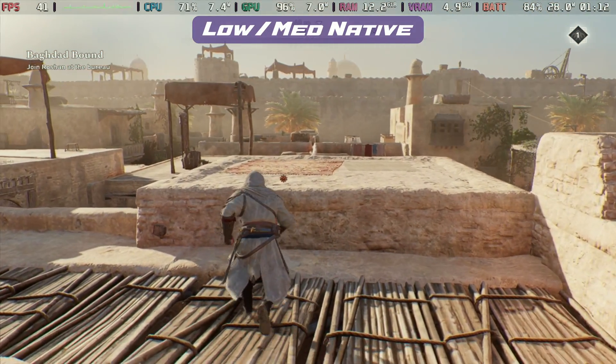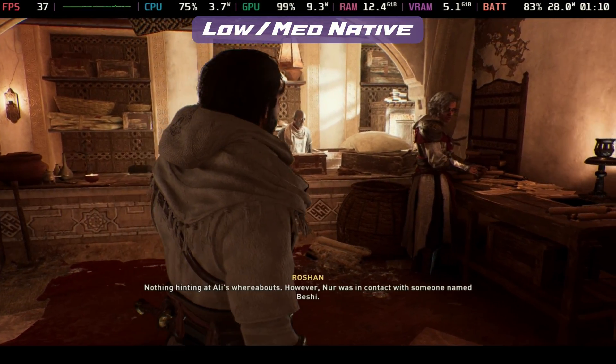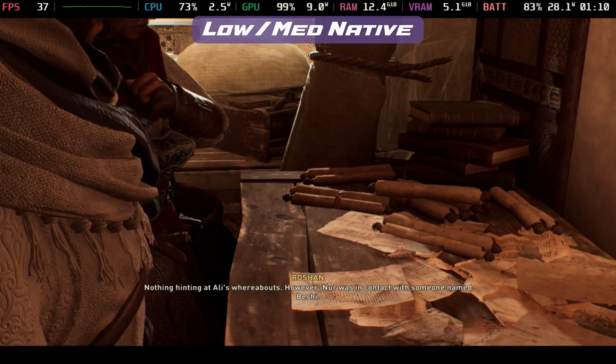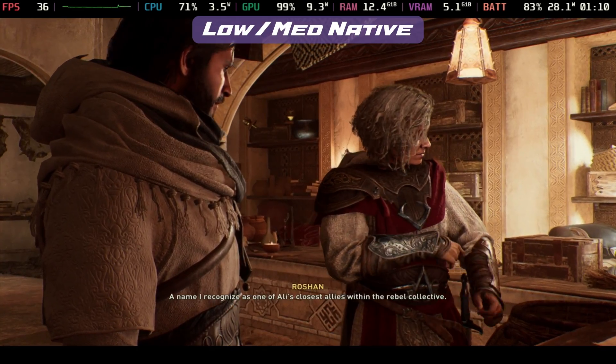Lots to choose from in this one, but I think I'll actually be sticking with the medium preset and FSR 2 on quality. Let us know in the comments below if you're going to be diving into Assassin's Creed Mirage and what settings you'll be running. Thanks for watching and see you in the next one.